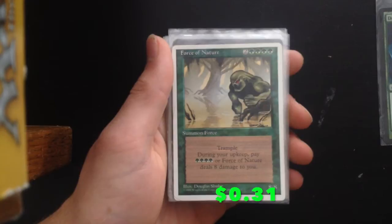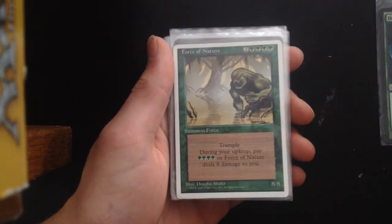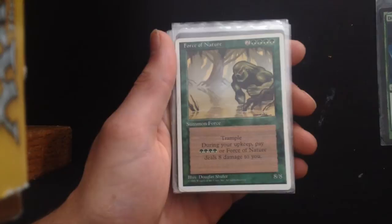Force of Nature is quite fun — 2 and 4 green, good for devotion. Trample. During your upkeep pay 4G or Force of Nature deals 8 damage to you. Well, 6 mana for an 8/8 trample is quite powerful and you should be able to pay that mana.